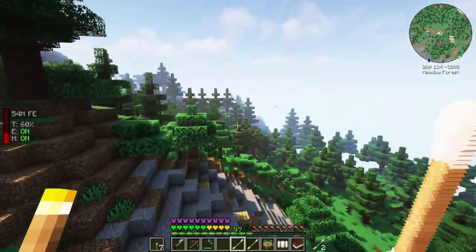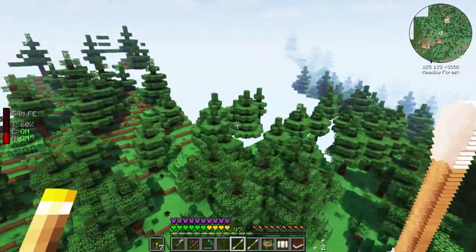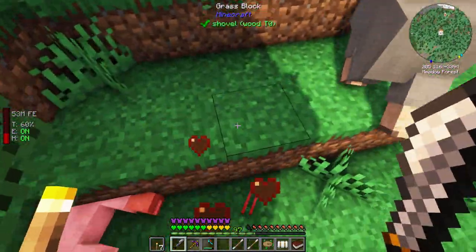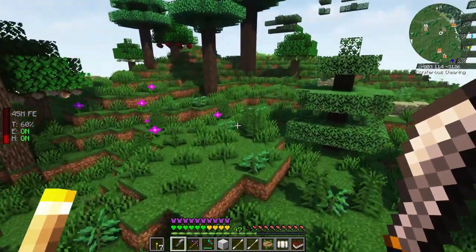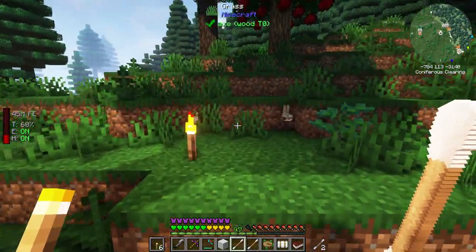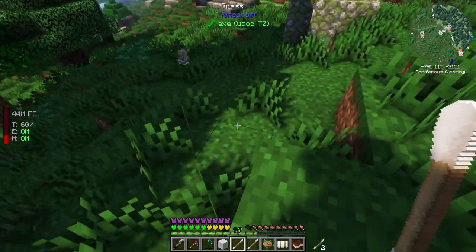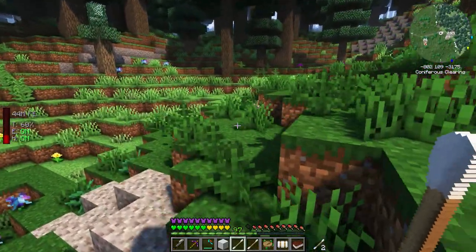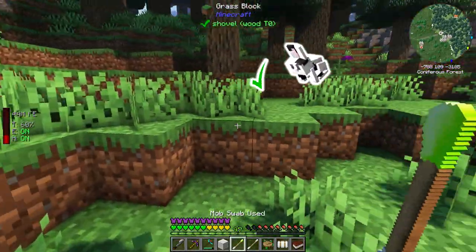Are those rabbits? Yeah! Come here, you! Stop putting down torches - I want to swab this rabbit. He's trying to get away - man, rabbits are quick! There we got it - we've got a rabbit swab. Now we can have some rabbit meat, and rabbit hides are also a thing, so we could just put some rabbits through the grinder.